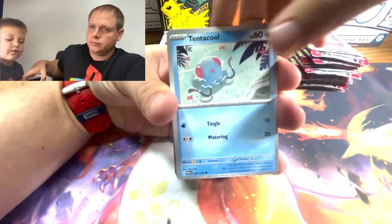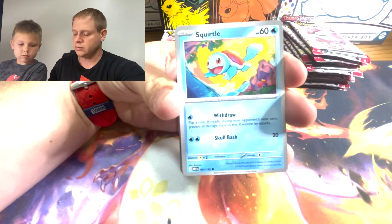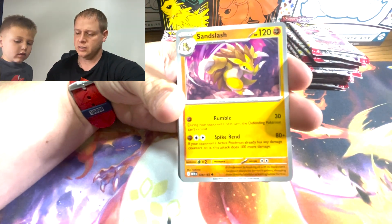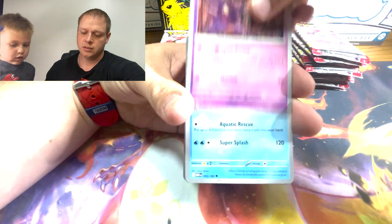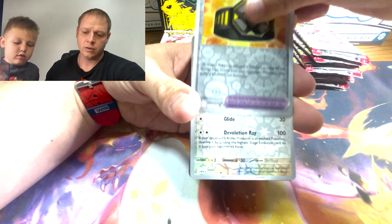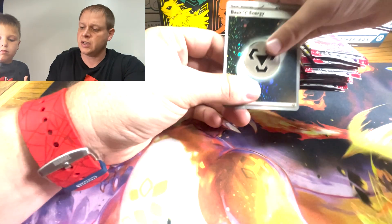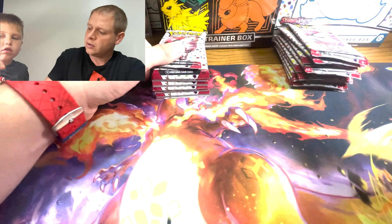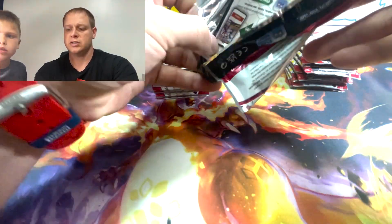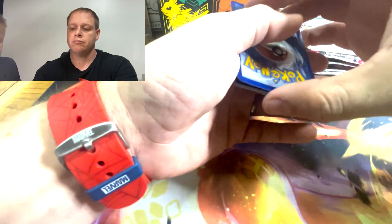We're opening the first pack. There's a nice Squirtle, a Sandslash, a Haunter, into a Golduck. There's our first one — Aerodactyl. We got a Chansey, and we got a shiny silver energy with some swirl. Actually, that's a reverse holo — that's what they call them in this set. Sometimes you get regular ones and reverse holos.